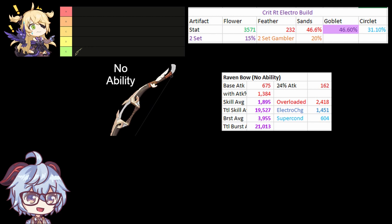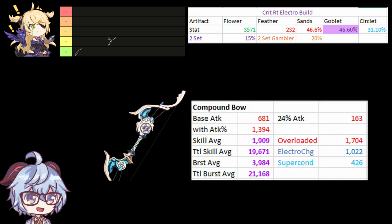Its substat is elemental mastery which will boost your elemental reactions. Next is Compound Bow. Even though this is a 4-star bow, its physical percent substat is completely useless for a sub-DPS Fischl, despite its slightly higher base attack. Hence it will not perform as well as your other bows.